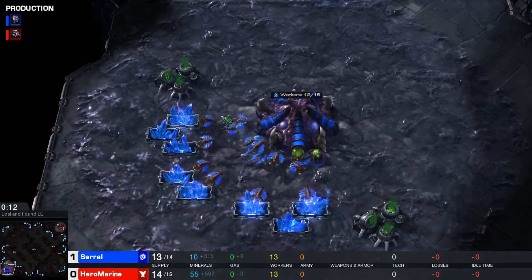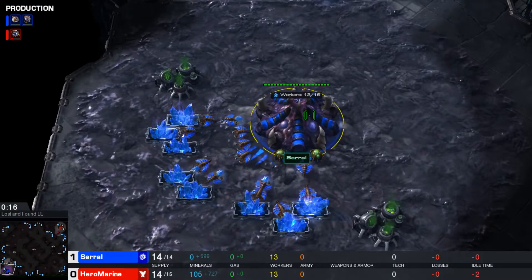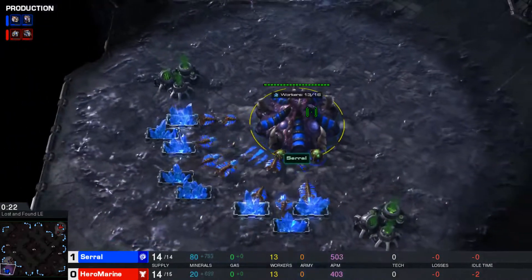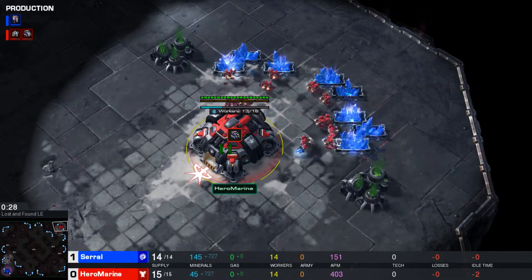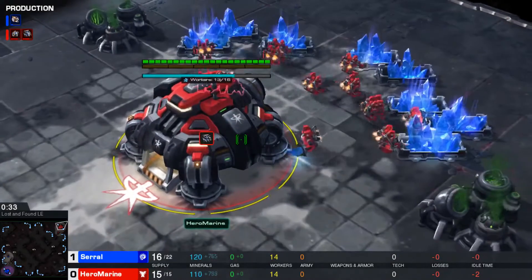Spawning here in the bottom left-hand corner of Lost and Found, Serral is playing with the blue Zerg pieces. He's currently up 1-0 against his opponent. His opponent is spawning on the top side of the map with the red Terran pieces, currently down 0-1. His name is Hero Marine.